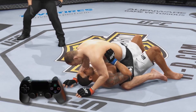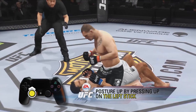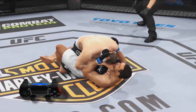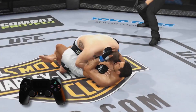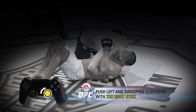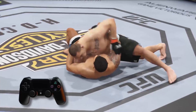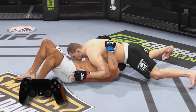To cause even more damage, posture up by pushing up on the left stick, creating more distance between you and your opponent and allowing your strikes to pack more power. You can transition to different positions by using the right stick. Pushing right and swooping counterclockwise performs one transition, and pushing left and swooping clockwise performs another.